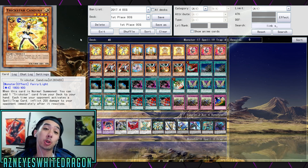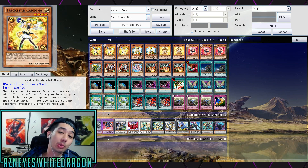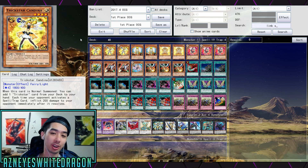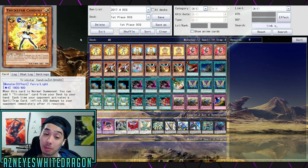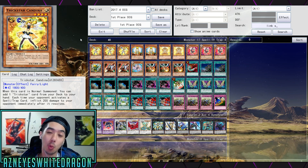Hey, what is up guys? So Tricksters are looking like they're actually not that bad in OCG. They've topped a few times, and previously they got first place. I was reading through some of the comments and some people were saying Tricksters aren't even good from my last video, but guys the deck is winning — and it's not just one or two tops, there are multiple tops with this deck.